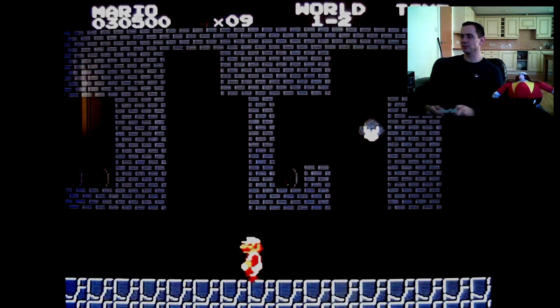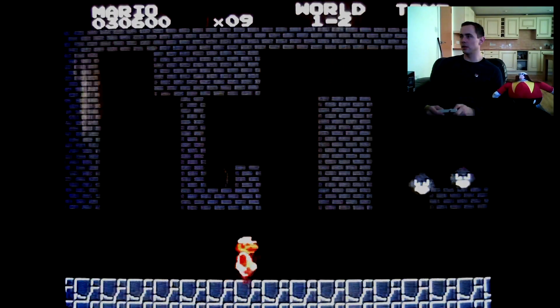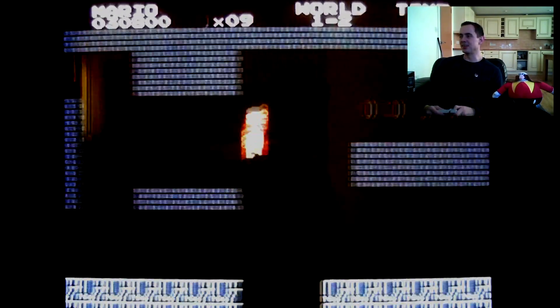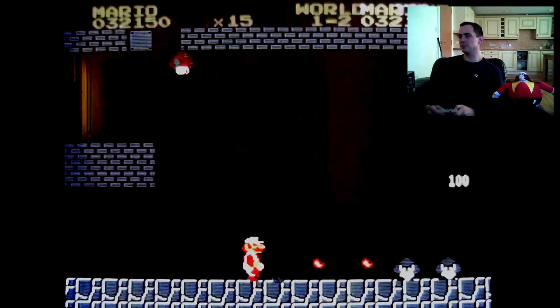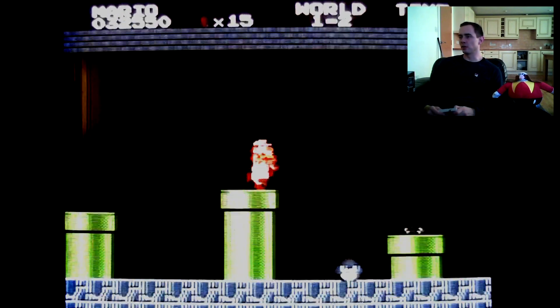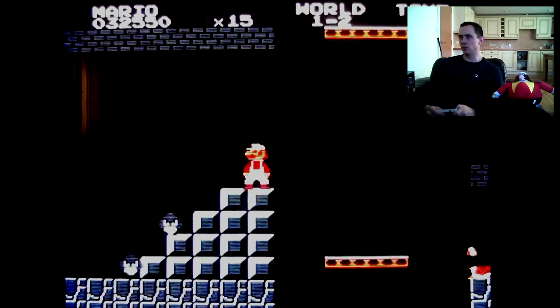Sorry, I'm just remembering where I am — too busy talking. There's an extra life in the ceiling here. So the first warp zone, everyone knows it — it's along the roof in this part and that will take us to World 4-1.